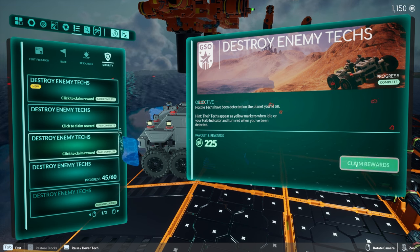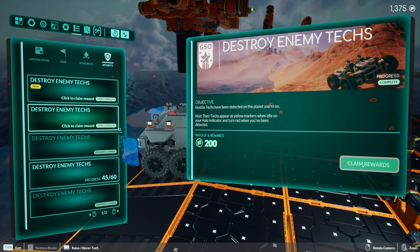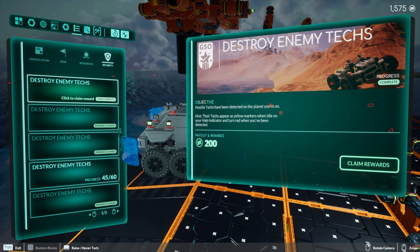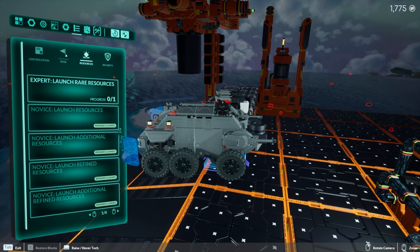Let's go ahead and claim these real quick. We got 225 bucks there, 200 for taking out a bunch of hostiles, and another 200 for taking out more hostiles.